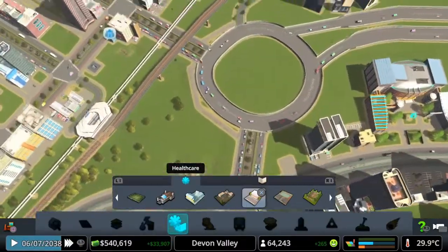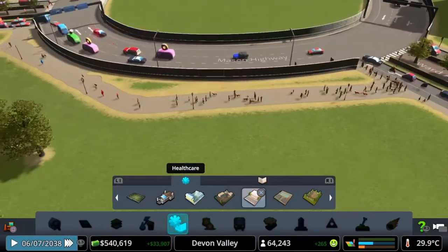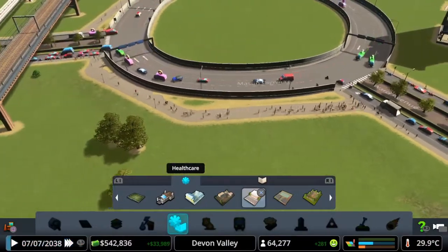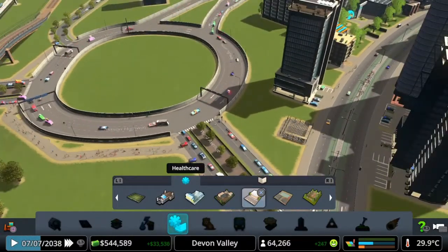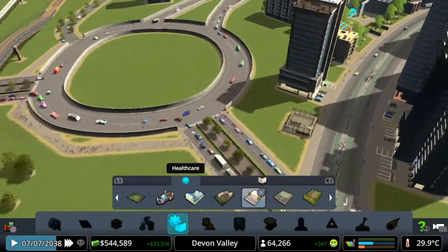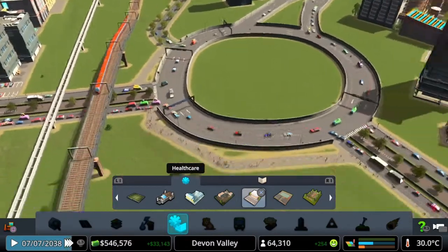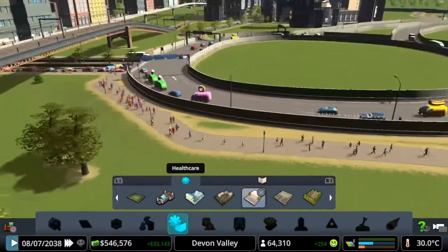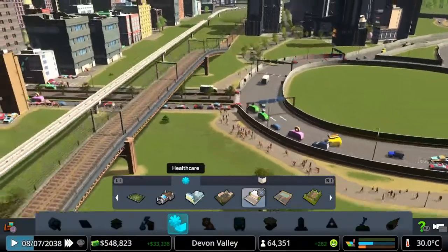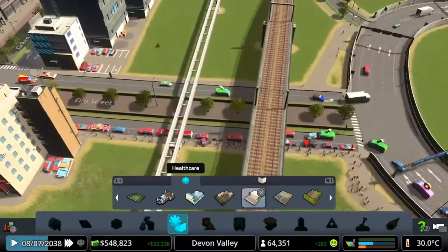Traffic's still getting a bit busy on this junction, but look at all these people walking because we've now made the option for them to get across. That's a major improvement. I might even build a bridge across from there to here just to give these people a way across without having to cross the road — having footpaths around makes so much of a difference.